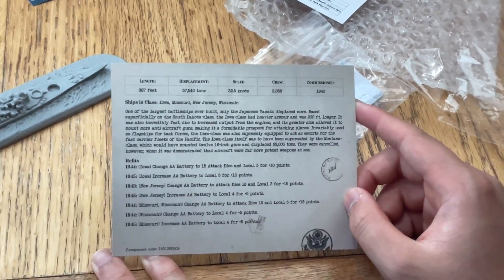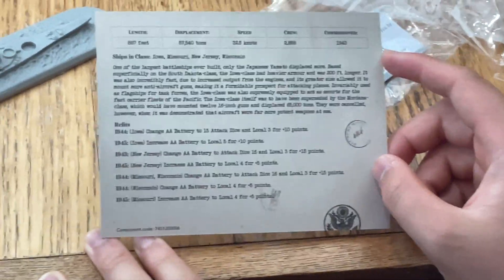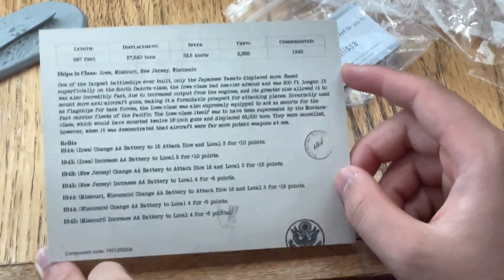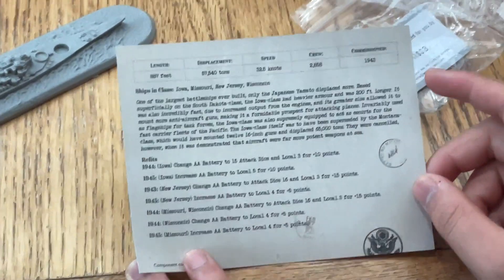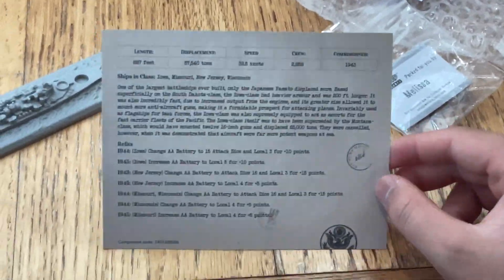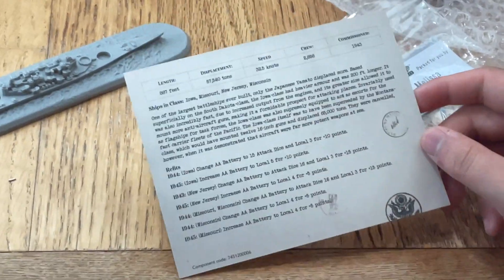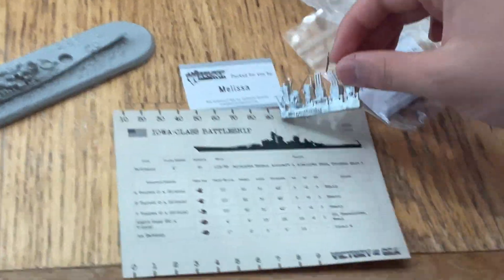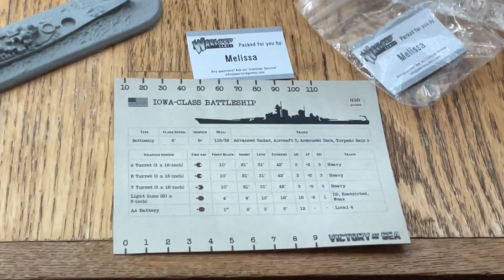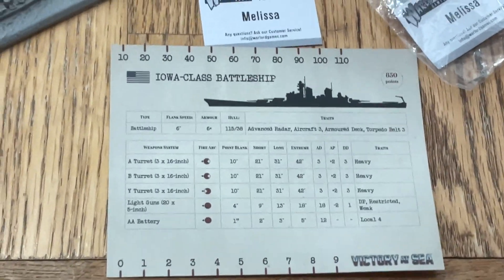There are 2 refits for the Iowa — mainly changing the anti-aircraft battery. For the Missouri there's only a change to anti-aircraft, raising the attack to 16 and the local to 3 for plus 15 points. It's not too much in the way of upgrades, mainly anti-aircraft refits. Unfortunately there are no cruise missiles in this game — that would be really unfair. If I were to use that against the Yamato it would probably blow it to shreds — devastating attack dice with a handful of damage dice.